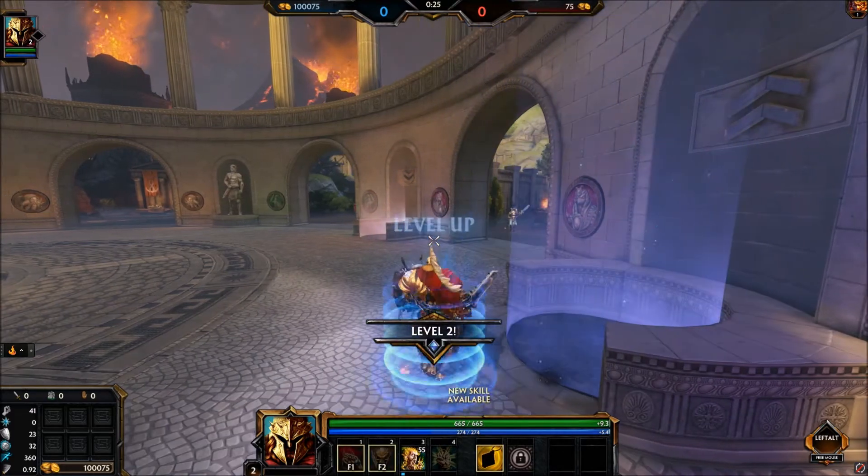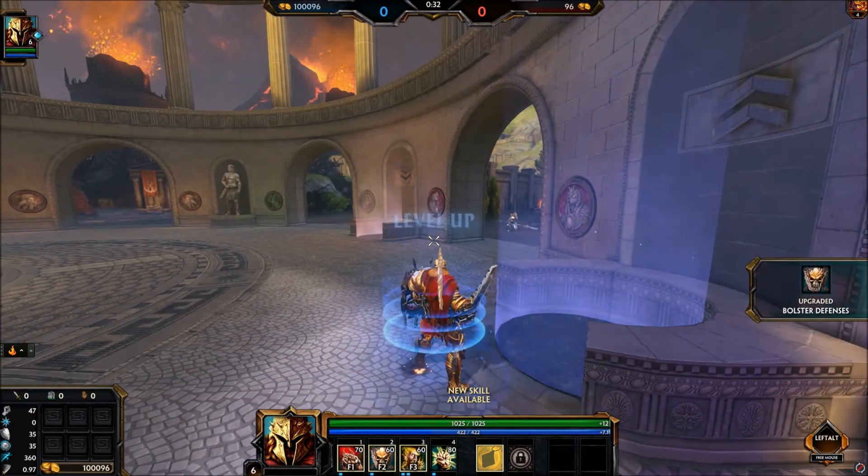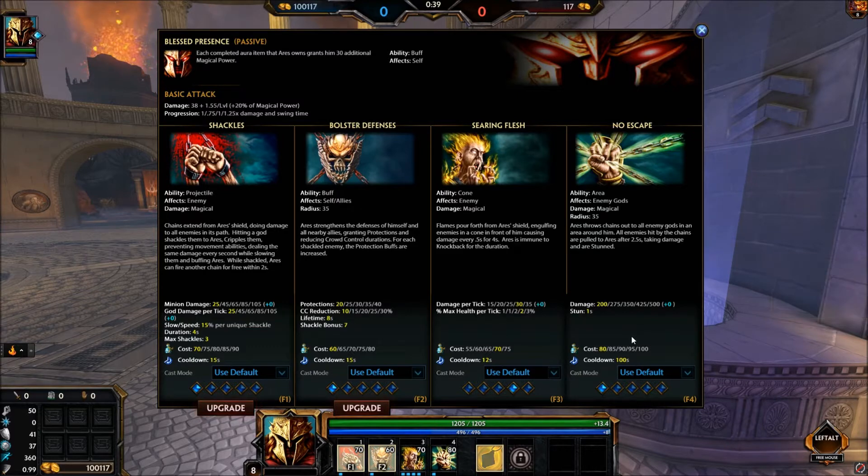The skill leveling order is: 3 first, then 1, then 3, then 2, then ult, finishing off the 3. There's no reason to upgrade the ult early because it's only a one-second stun and the damage only goes up by 75 — most people are going to bead it anyway. It's more of a utility ult to bait out beads so teammates can follow up.